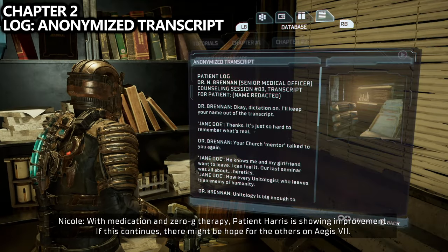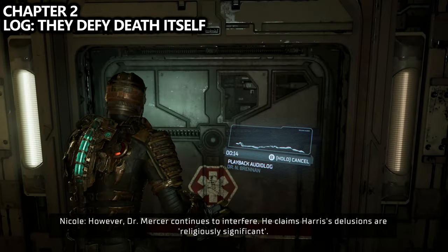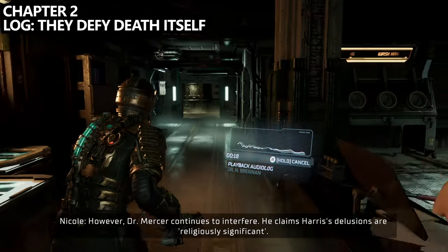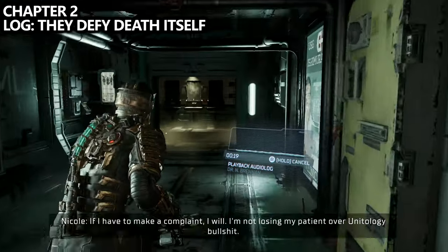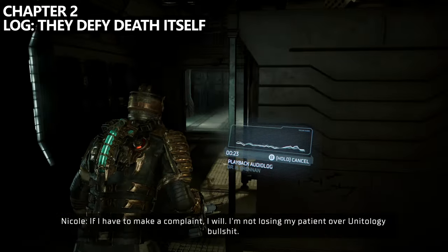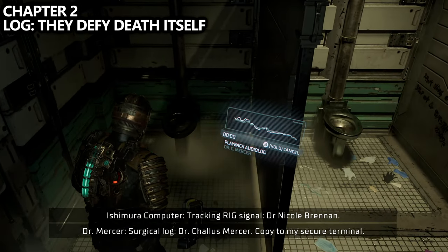Also in this room you can find another log called Anonymized Transcript. Then if we head out into the main room and walk to the back, there are some washrooms and shower stalls. Inside one of the shower stalls we can find yet another log called They Defy Death Itself.